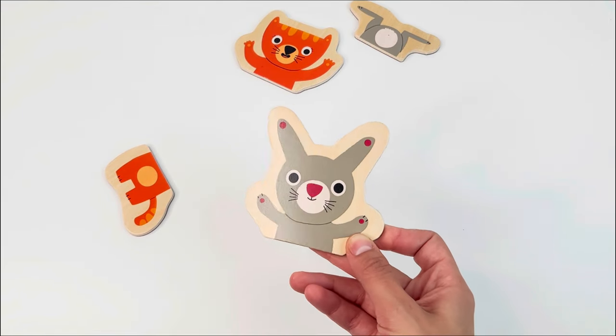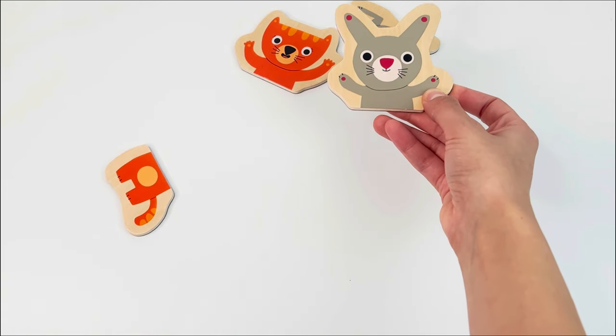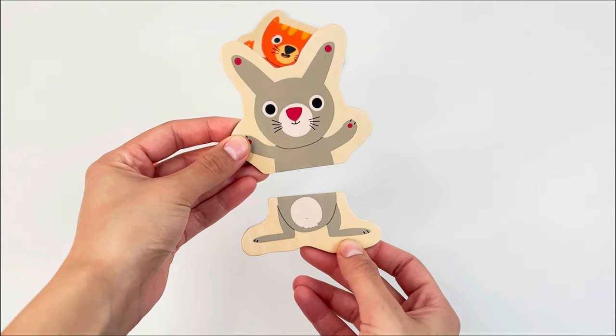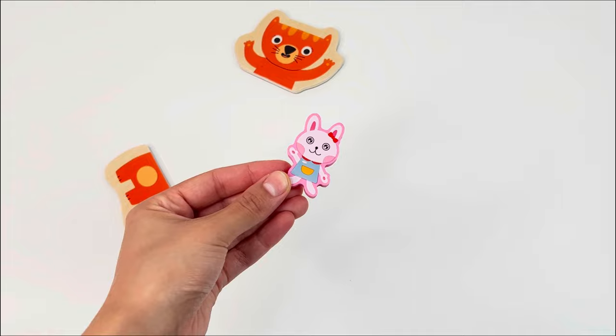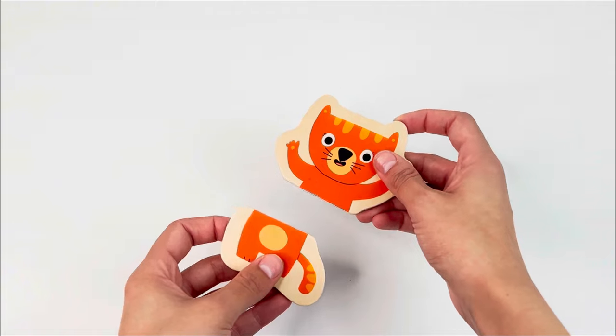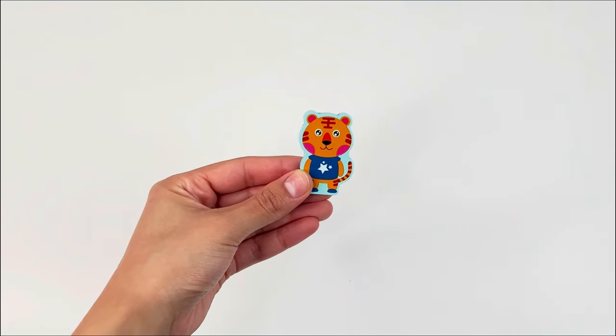Now it's the rabbit's turn. Where's the body? Yes, over there! And here we got the rabbit puzzle piece. Last but not least we have the tiger, and we got our last puzzle piece!